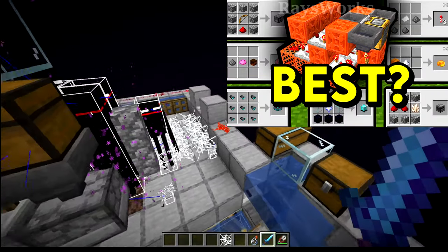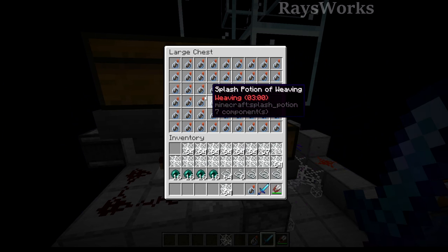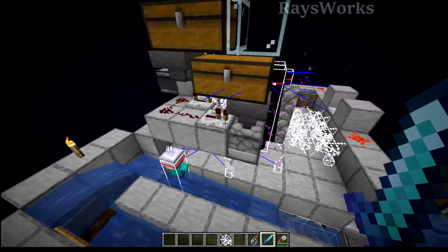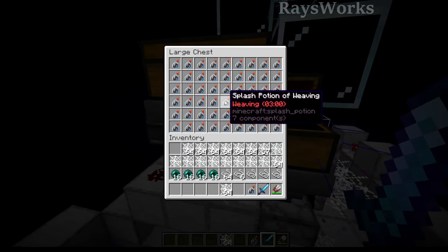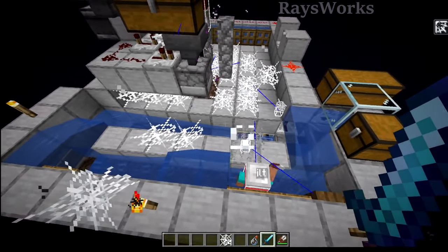Now unlike the shears — which you can actually auto-craft to get an infinite source of them — you can't do this when it comes to the weaving potions. This is because they take nether wart which has to be manually replanted by the player, as well as blaze rods for the brewing stand to actually work, and blaze rods are only dropped by blazes that are killed by player means.